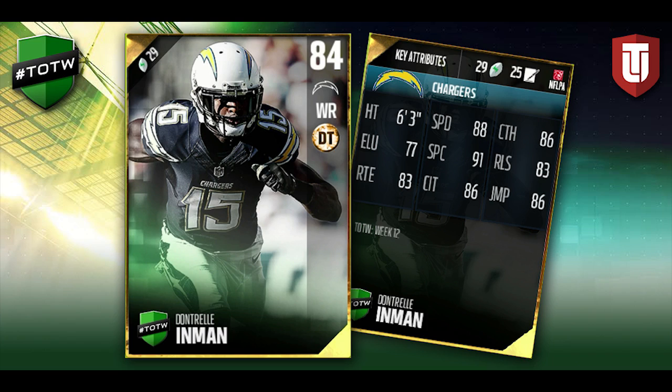Then we have Dontrell Inman, who scored a really big touchdown for the Chargers this week. He does have 88 speed for this card — kind of a similar card to Malcolm Mitchell. He is 6-foot-3, so a solid card overall. It's cool to get these guys that haven't really had upgraded cards throughout the year and give them something new — that's always nice to see.